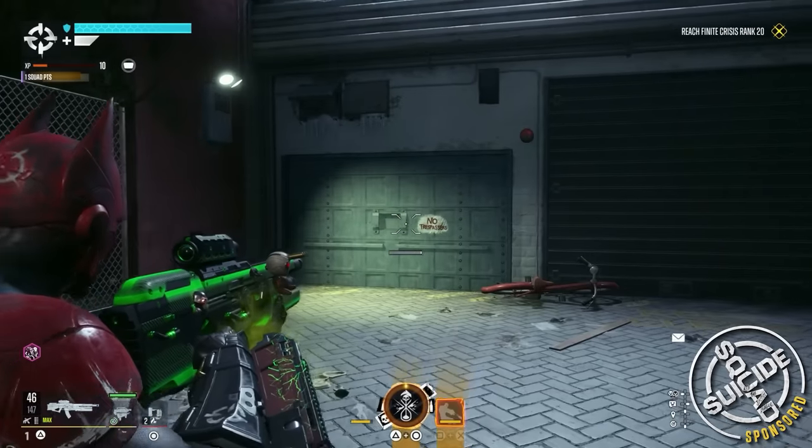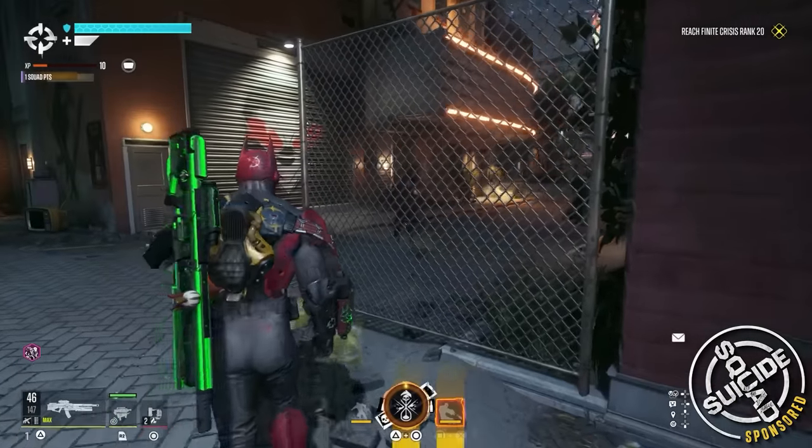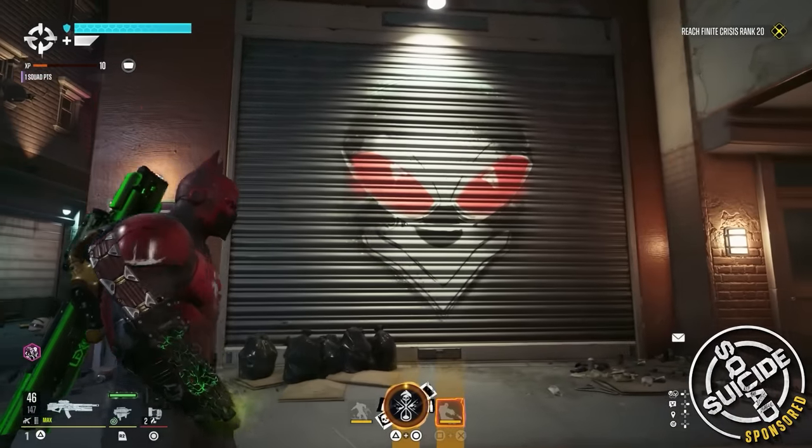There's tons of graffiti plastered on the walls of Metropolis as you explore this open world that reference other characters and villains. The first one is an easy find. After you go to the North Refrigeration and talk to Penguin for the first time, if you turn right around on a garage door, there's Black Manta in graffiti form. I really hope he shows up in this game — that would be awesome.